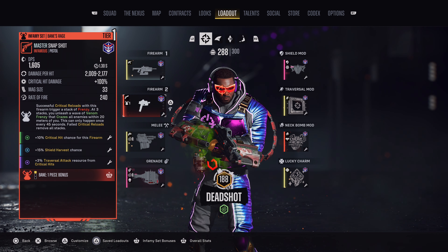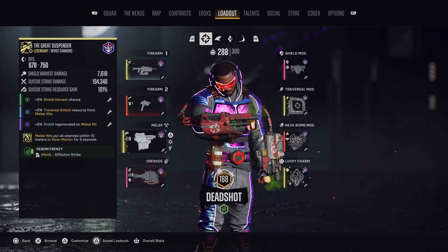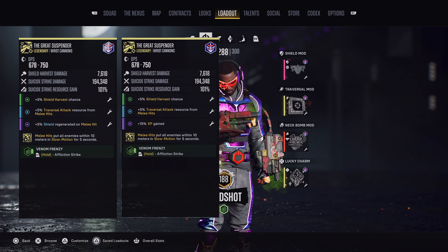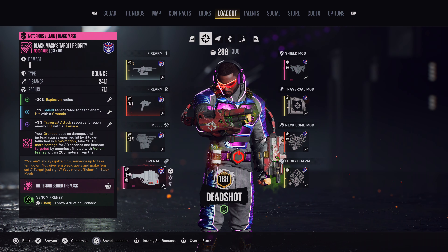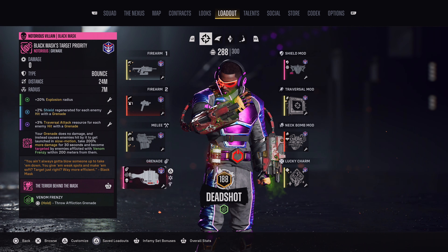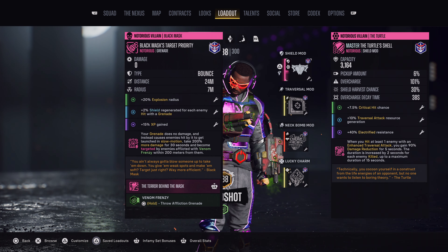For the melee weapon, you want to have Shield Harvest Chance, Traversal Attack resource from melee hits, and Shield Regenerated on melee hit. If you are farming XP, then you want to replace the Epic Augment with XP gained. For the Grenade, you want to have Explosion Radius, Shield Regenerated for each enemy hit, and Traversal Attack resource from each enemy hit. If you are farming XP, then you want to replace the Epic Augment with XP gained.